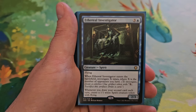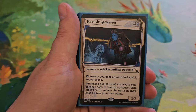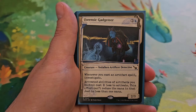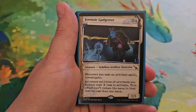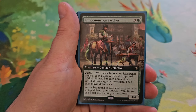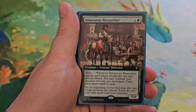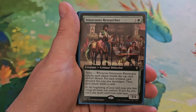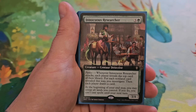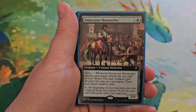Whenever you draw your second card each turn, create a 1/1 white spirit creature token with flying. Forensic Gadgeteer for two and a blue — a 2/3. Whenever you cast an artifact spell, investigate. Activated abilities of artifacts you control cost one less to activate; this effect cannot reduce the mana in that cost to less than one. Innocuous Researcher for three and a green — a 3/4 with parlay. When it attacks, each player reveals the top card of their library; for each non-land card revealed this way you investigate, then each player draws a card. At the beginning of your end step you may untap all lands you control; if you do, you cannot cast spells until your next turn.